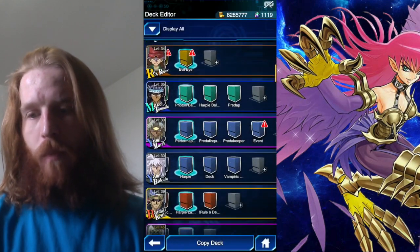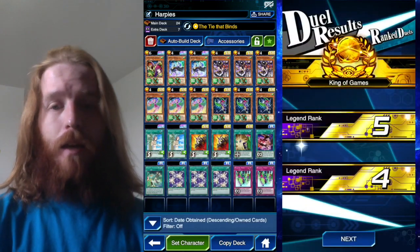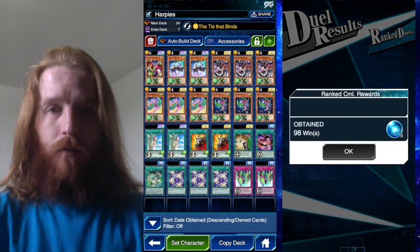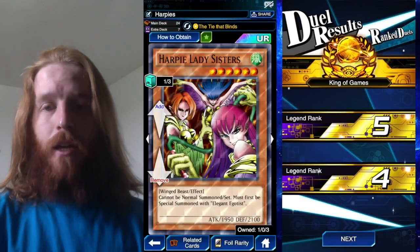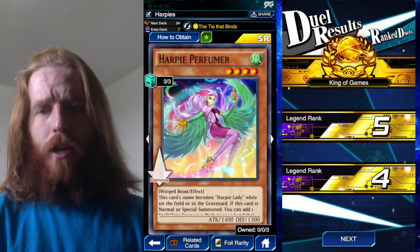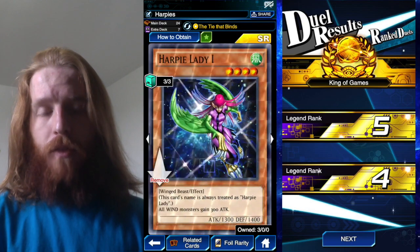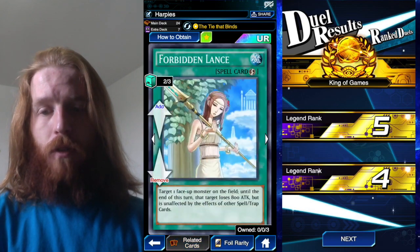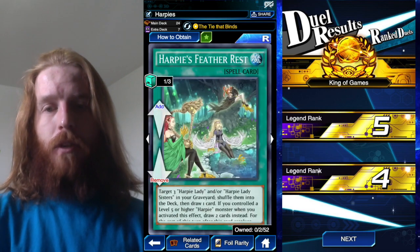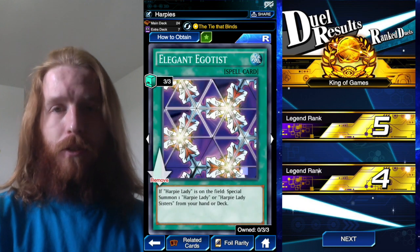I'm going to show you what I got to King of Games with — going over it really quick because it's not really in the replays. The King of Games deck: one Sisters, two Oracle, three Channeler, three Perfumer, got rid of the Harpist, three Harpy Lady Ones, two Lance, two Nests, one Harpy's Hunting Ground, one Hysteric Sign, one Feather's Arrest, and three Egotist instead of two because I'm running Sisters now.